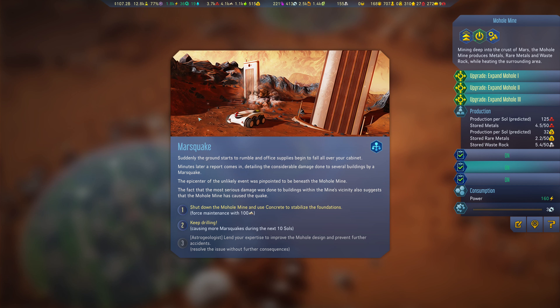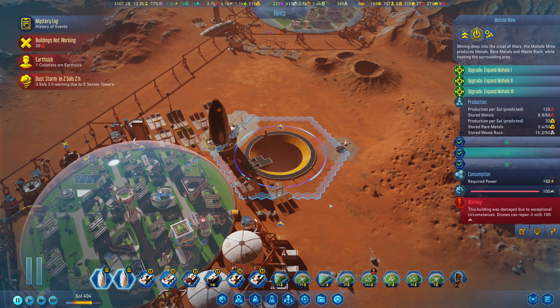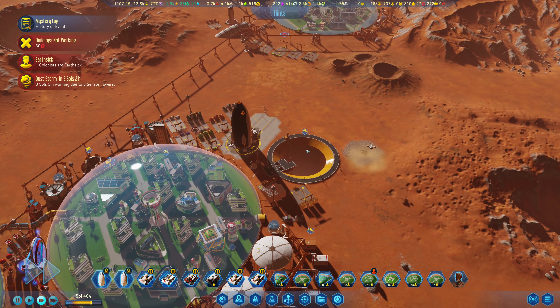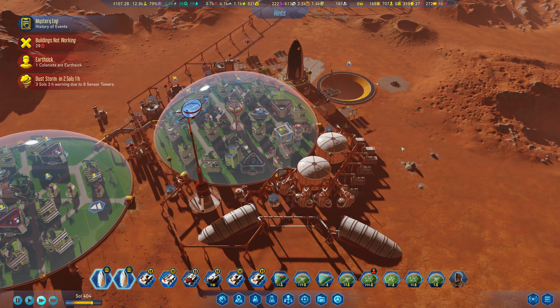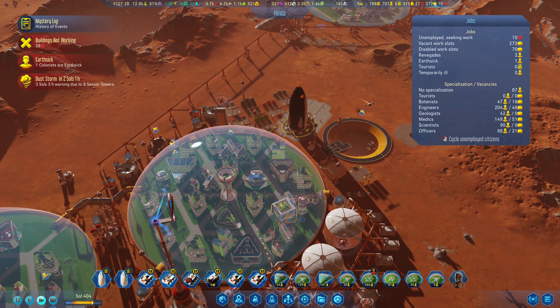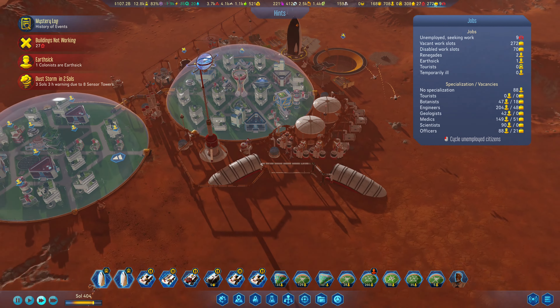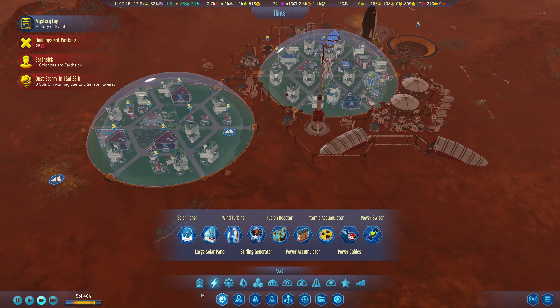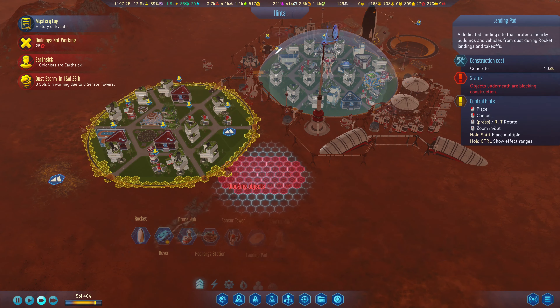So we can shut down the mohole mine and use concrete to stabilize the foundations, or keep drilling. We can't do anything else because we're not an astrogeologist. We have more than sufficient numbers as far as what they'll provide, so let's go ahead and spend that concrete. That should be fairly easy to sort - yes, that should be well and truly okay now.